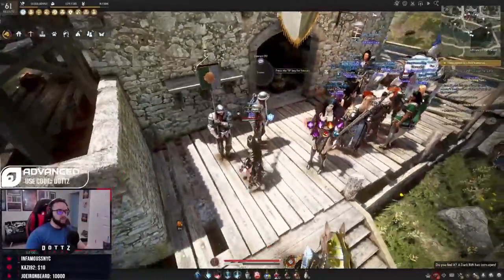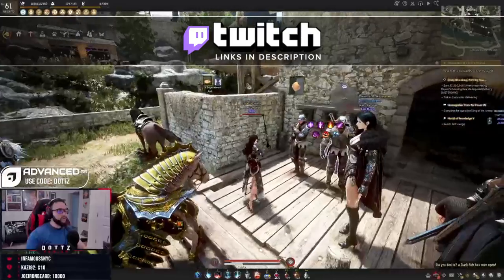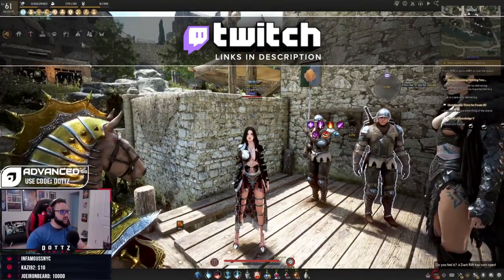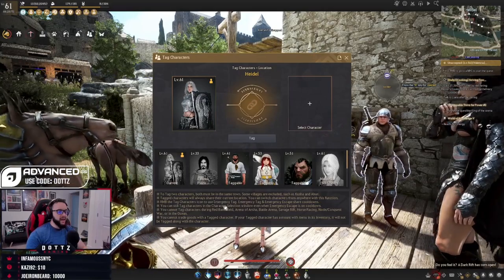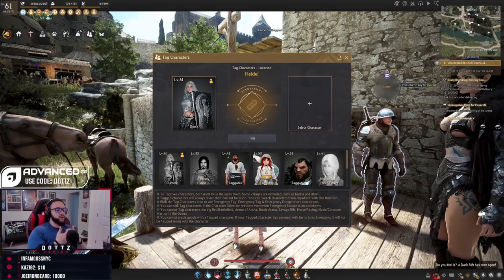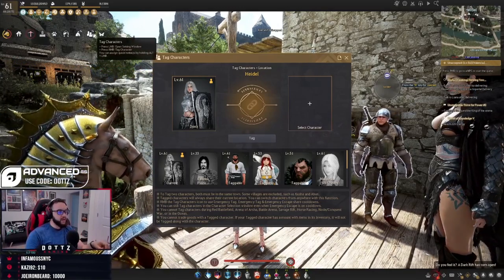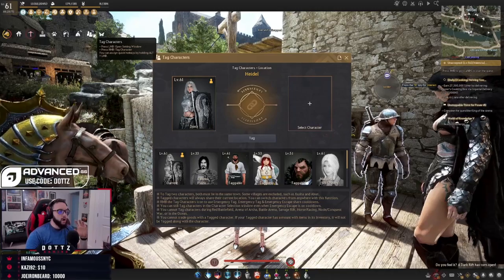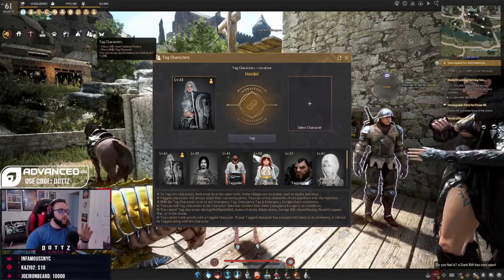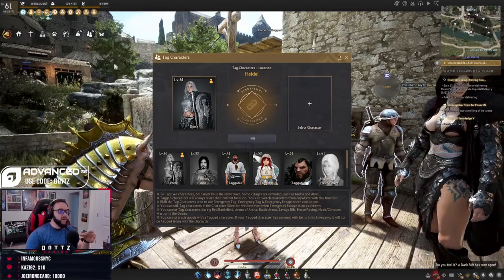We're going to tag a character. For those who don't know what tagging is, it basically lets you marry two characters together so they'll always be in the same location. You can switch between characters at any time with the button up here. They will not share weight and inventory, but they will share gear.